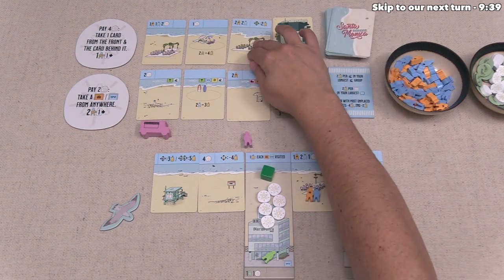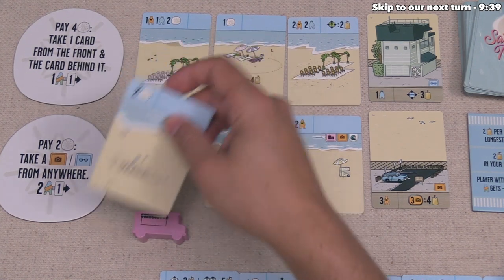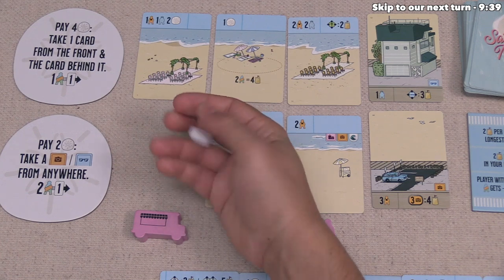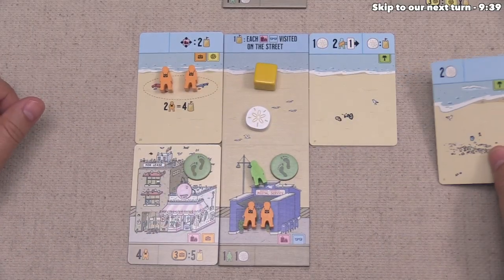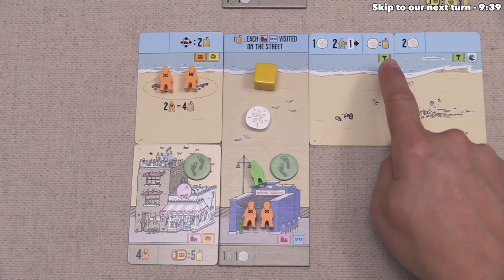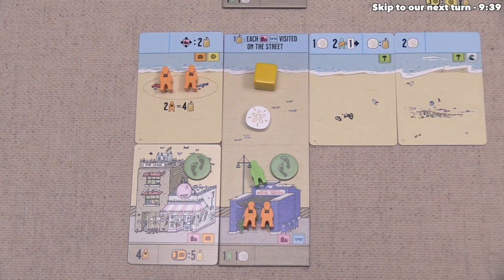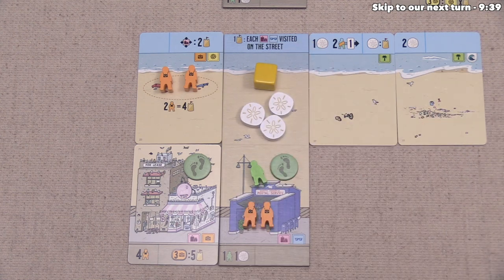Yellow has decided to take this card, which is on the spot with the food truck, so that gives them a sand dollar bonus, and then this will move over. They have to add this card to their area and they're going to put it here, so that it's next to another one of the nature tags, hoping to turn that into points later on. After that, they can take the placement bonus of two sand dollars. They are now done with their turn.